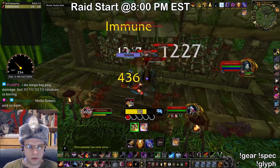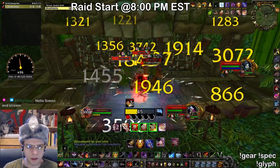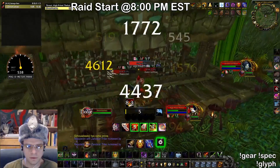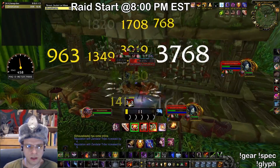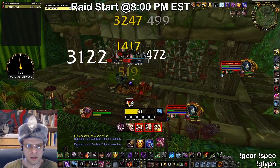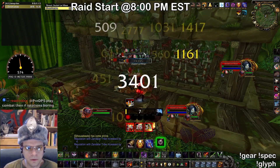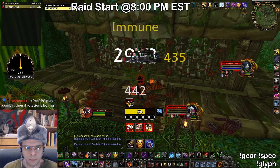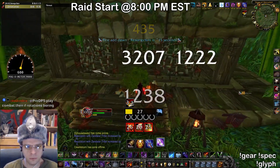Cheap Shot. Adrenaline Rush. Blade Flurry. Evasion. Now we spam some Phantom Knives. These three enemies — we've got to kill them together, because they will resurrect each other.